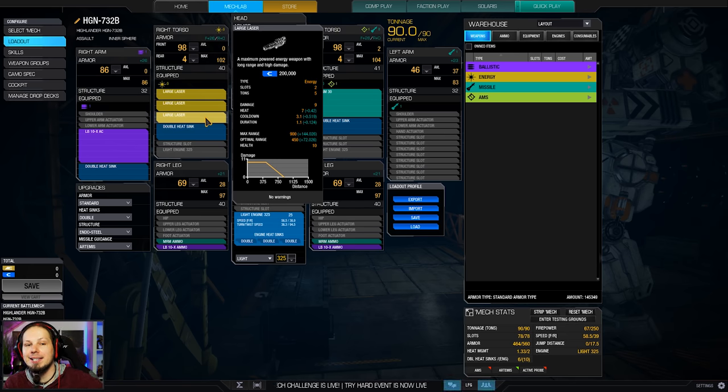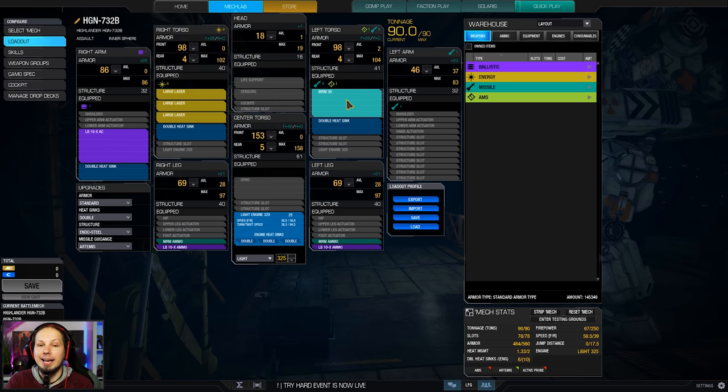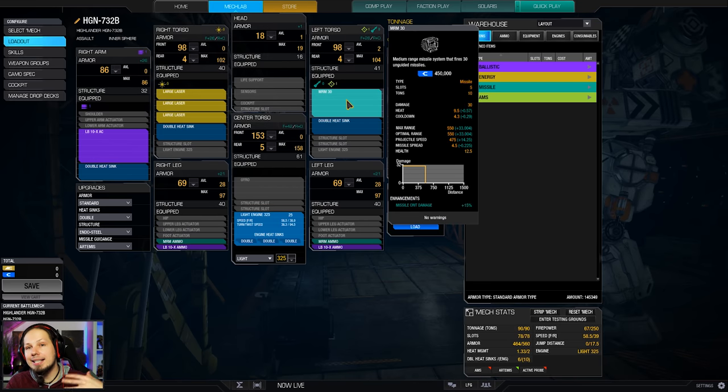As you can see, we're running three large lasers. We have an LBX autocannon and an MRM-30. The idea of that build is to open enemies up with the lasers and then shoot the splash into their open components to get some crits on their inner parts. Or the other way around, we soften them up, and if we see a weak spot, we go in with the precise lasers and try to destroy the component right away.